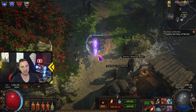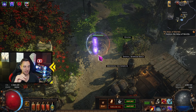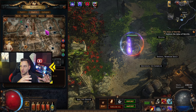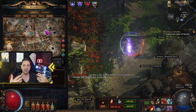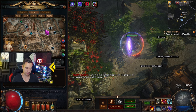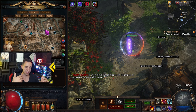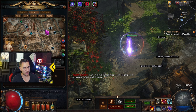I wouldn't actually recommend using a build guide the first time you play through the game. The game has 10 acts — two parts and 10 acts. I would recommend you play through the campaign yourself and figure things out along the path, because then you actually learn what the game does, how it handles things, how it works. That's the best way to go.